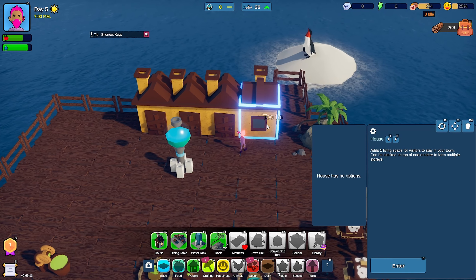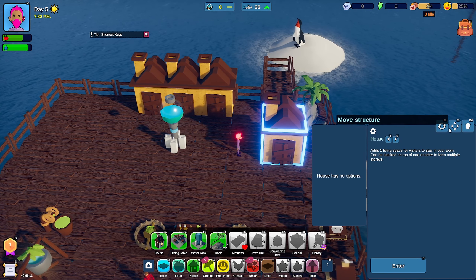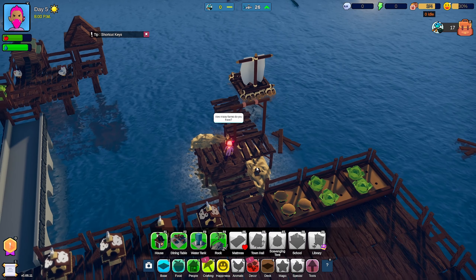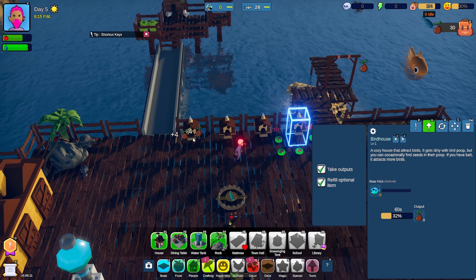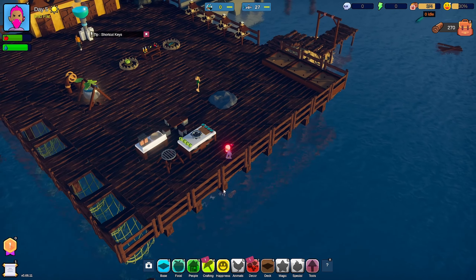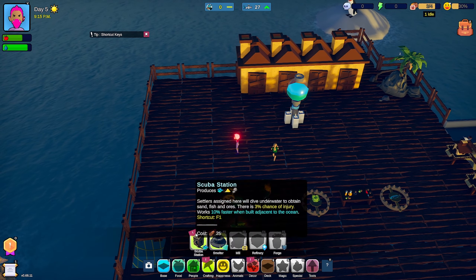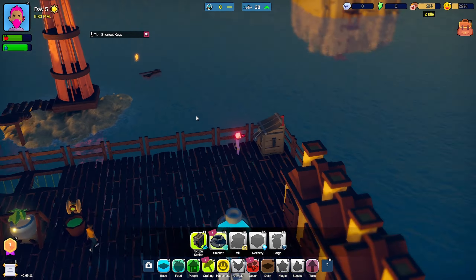I'll just build another one here. Got to place it down first, then I can move it back. That'll do for now. What do you got, brother? You're craving a hot meal? Yeah, here you go. It's like, I know I saw something over here. Bunch of nothing burgers going on. Let's get to crafting a scuba station — I'm going to pop this right here, looks pretty good.